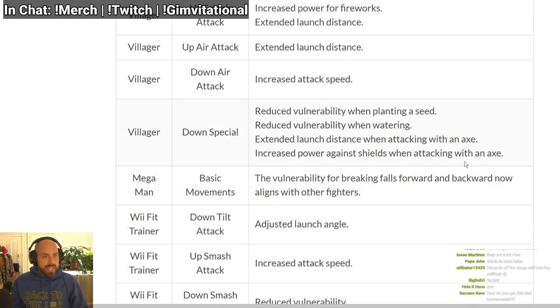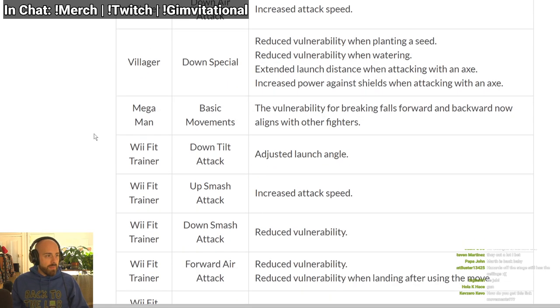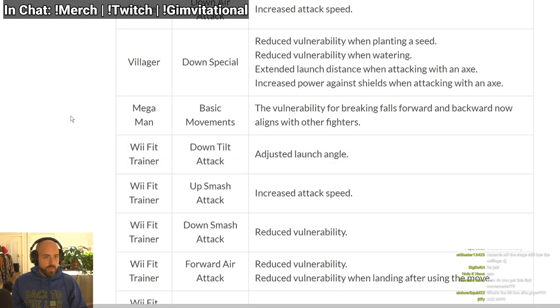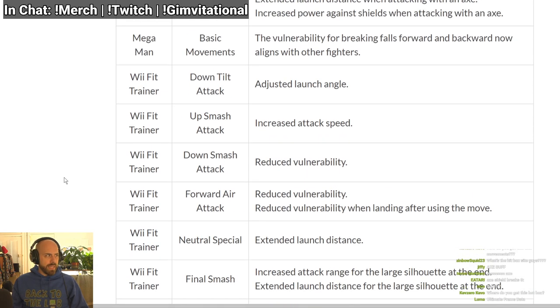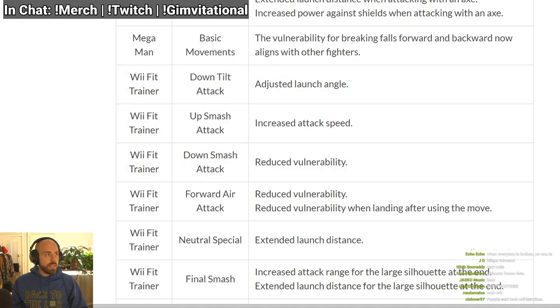Mega Man: basic movements — the vulnerability for breaking falls forward and backward is now aligned with other fighters. I don't know what that means, we'll have to wait and see. Wii Fit Trainer — TK Breeze is going to be happy about this. Down tilt has adjusted launch angle — maybe it knocks down or kills now. Up smash has increased attack speed — comes out faster. It's currently a 14-frame startup, so it comes out even faster.